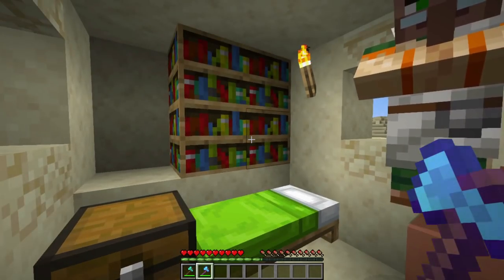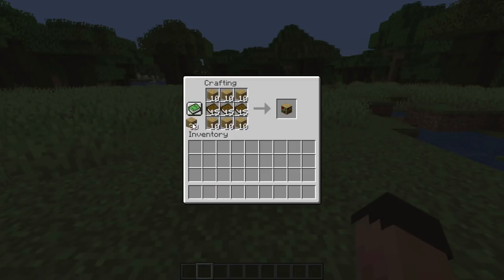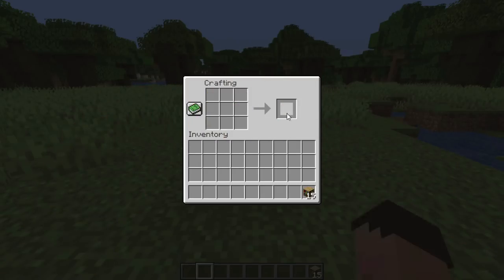We're going to come on to bookshelves in just a second. Assuming you haven't got silk touch, come to your crafting table: you need 45 books total — put 15 of those books in the middle and get yourself 15 planks on each side. Like that, and that'll make you 15 bookshelves.